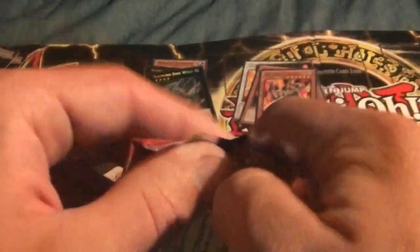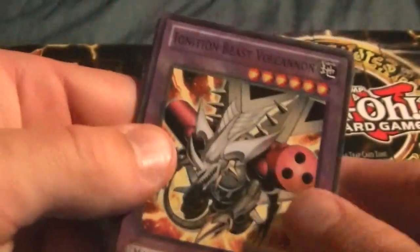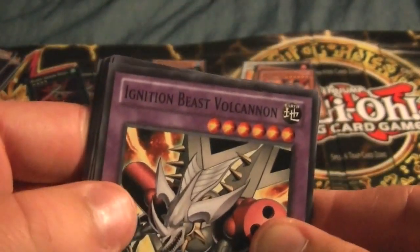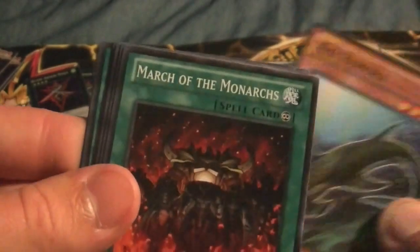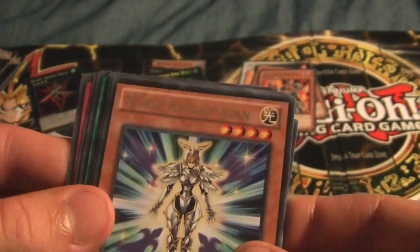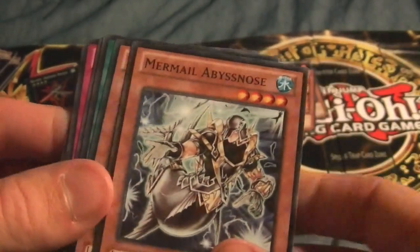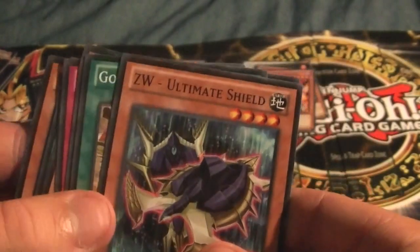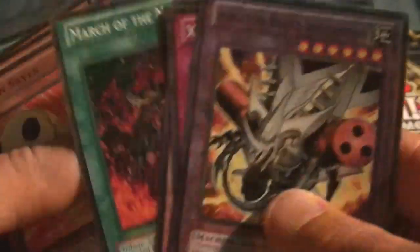Our last Cosmo Blazer box. Let's see if we can get maybe another Secret Rare or at least another foil. Got Ignition Beast Volcanum, XYZ Tribal Rivals, XYZ Remora, March of the Monarchs, Noble Knight Joan — that's a cool looking card — Bacon Saver, Mermail, ZW Ultimate Shield, and Goblin Circus. So far no repeated rares — I really like that.